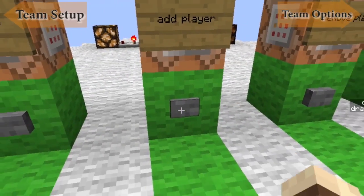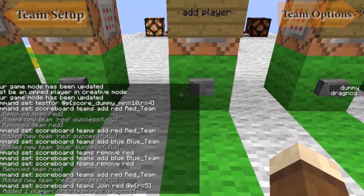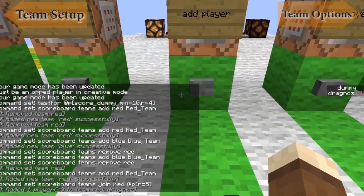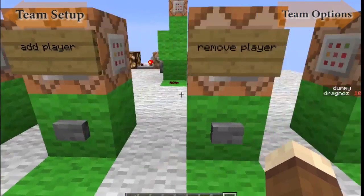So if I do this, you'll see that I have now been added — added one player to team red. So that's how you would do that.